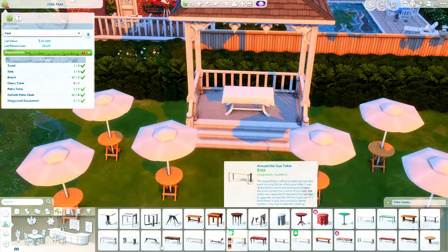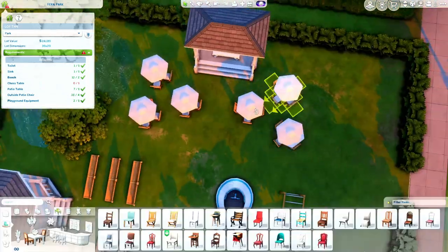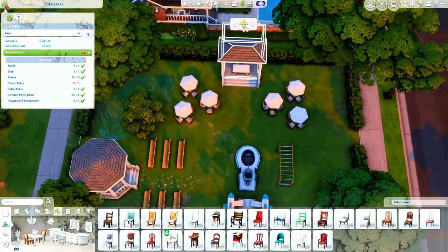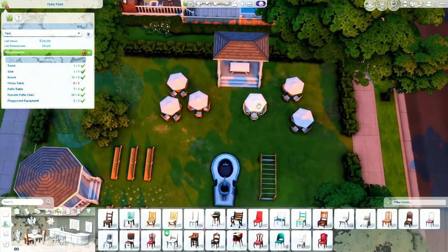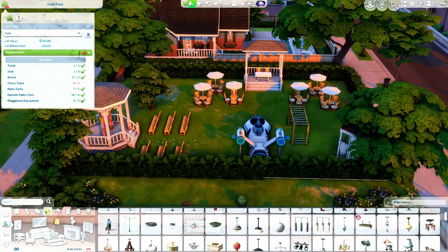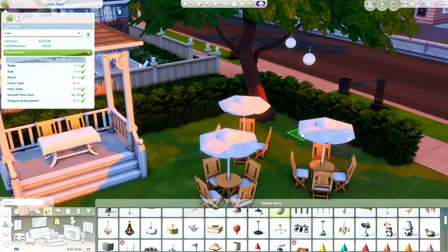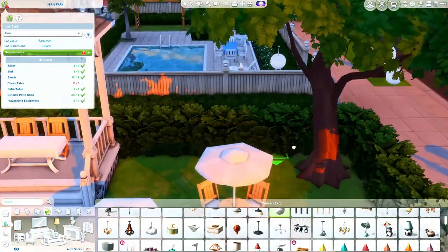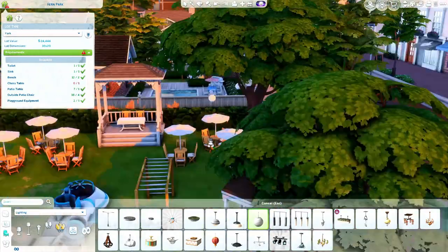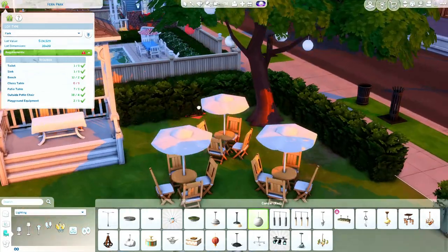As you guys can see, it's kind of coming together now. We got the pond, then we got the ceremony location, and over here is where the reception area is going to be. It ended up taking up more space than I wanted, and I had in my mind that this would look like an obvious park but just have like the wedding arch and maybe some chairs. But as you can see, it ended up just becoming more of a wedding venue. Your Sims can totally still come here and use it as a park or maybe have birthday parties here. But it definitely looks like a wedding venue when you look at it — there's no way around that. Overall I am happy with it and I do want to keep it in my save file.